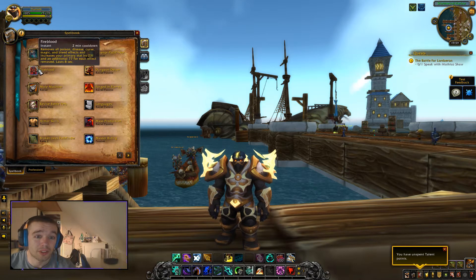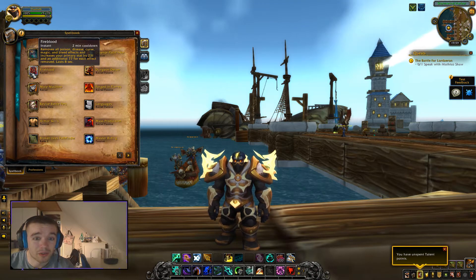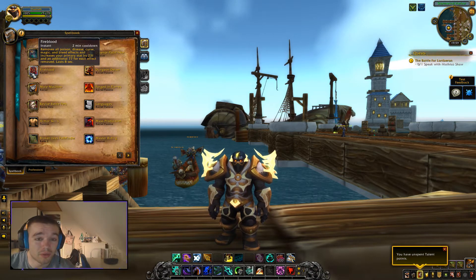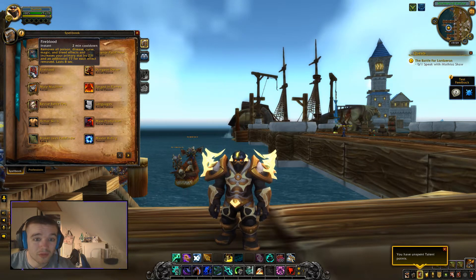The first one is called Fire Blood. It removes all poison, disease, curse, magic, and bleed effects. It increases your primary stat by 231, with an additional 77 for each effect removed.